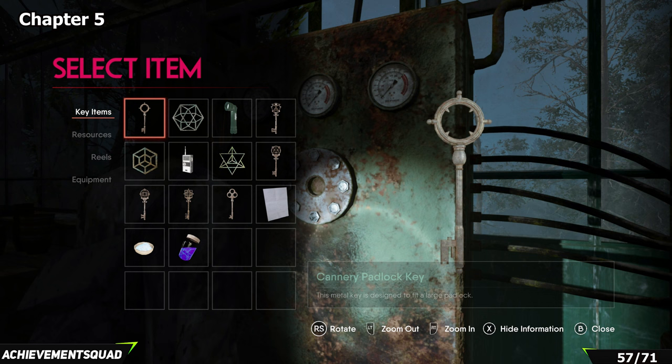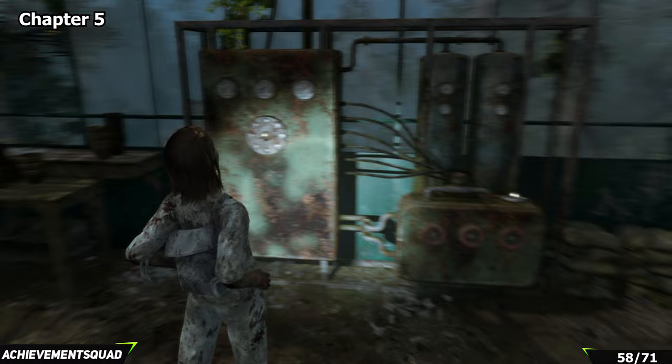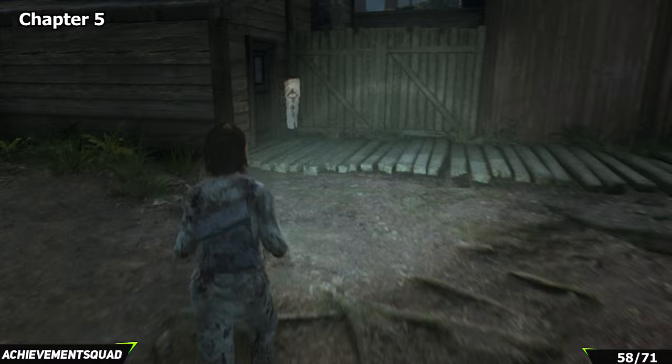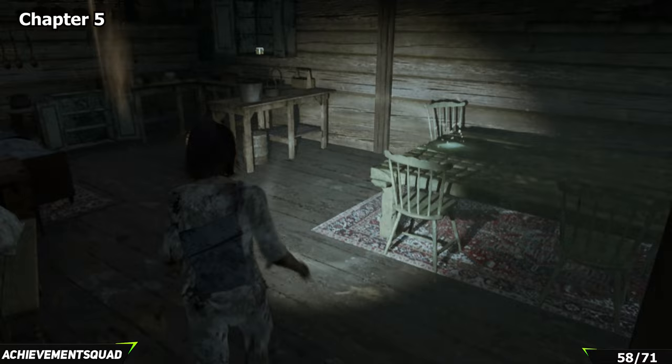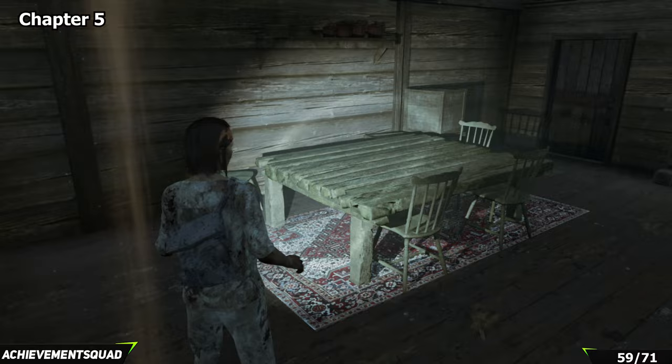Put both in and that gives you the plant dissolving solution. We can't solve the puzzle just yet though — we need to go after some more collectibles. From the plant machine exit the greenhouse and open the door on the opposite side that was previously locked. As you come into this room, on the right hand side you'll find a collectible on the desk.